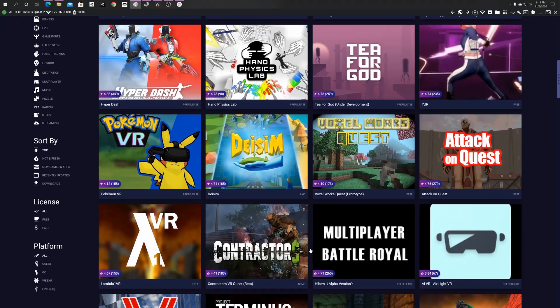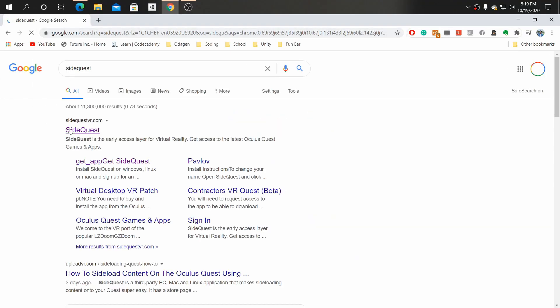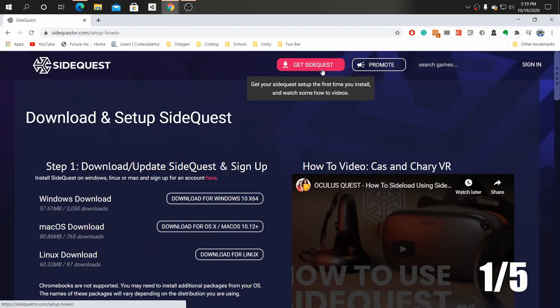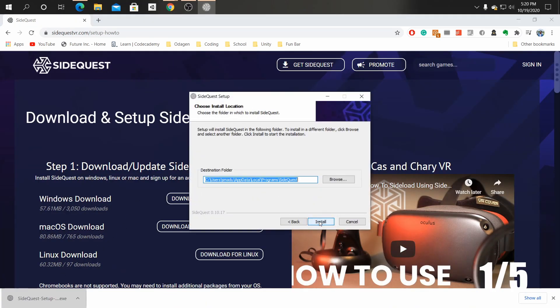In the next two minutes, you're going to know how to put some of these great games on your system. So let's hop into it. First things first, we need to get SideQuest. Head on over to SideQuest.com, click on Get SideQuest, and then download the version for your system. After this, it's just installing as you would any other file. We know the drill. Once it installs, go ahead and open up SideQuest.